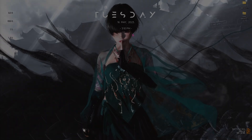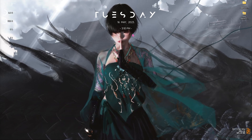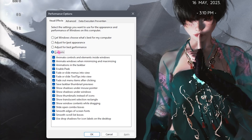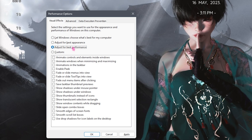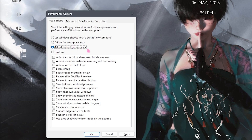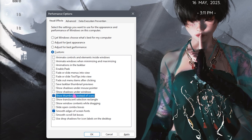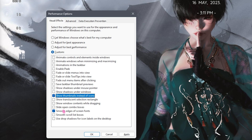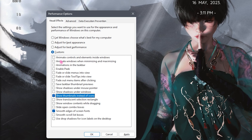Step number three is de-animating Windows, and this is a really important step. Search for 'Adjust the appearance and performance of Windows,' then select 'Adjust for best performance.' This removes all unnecessary animations. Once you click it, make sure to also select 'Smooth edges of screen fonts' and 'Show thumbnails instead of icons' — both are necessary to maintain the default look of Windows. Disable all other animation options, then click Apply.